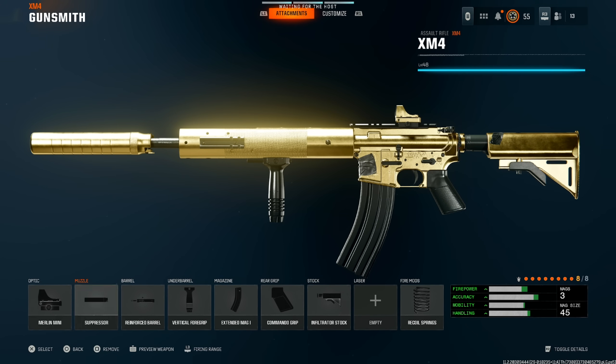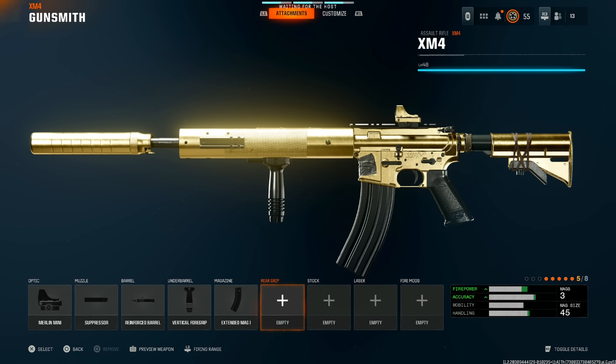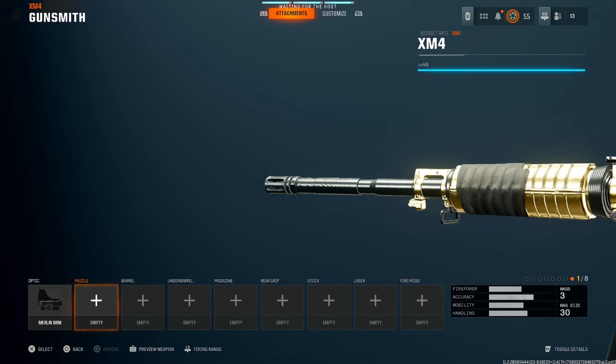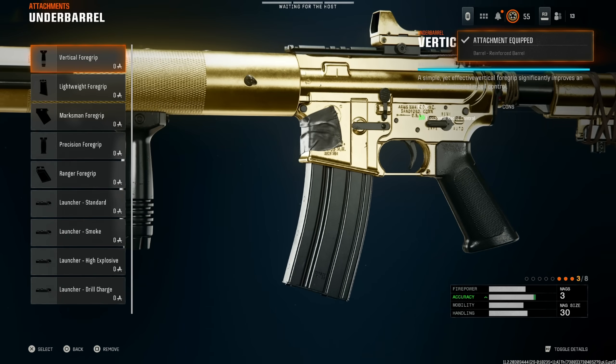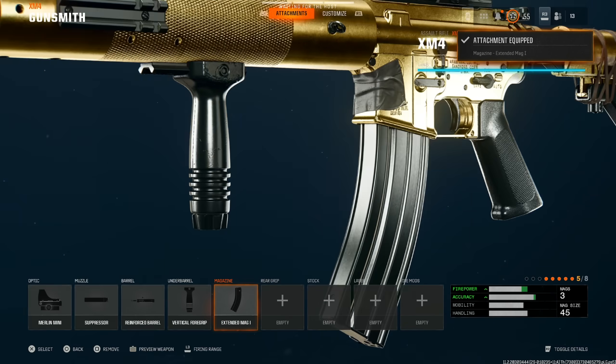If you don't have the gunfighter perk, we're going to take all those extra attachments off and basically start over. Put on the Merlin Mini, then the suppressor barrel, reinforced under barrel, vertical foregrip, and extended mag one — that'll be your five-attachment build.